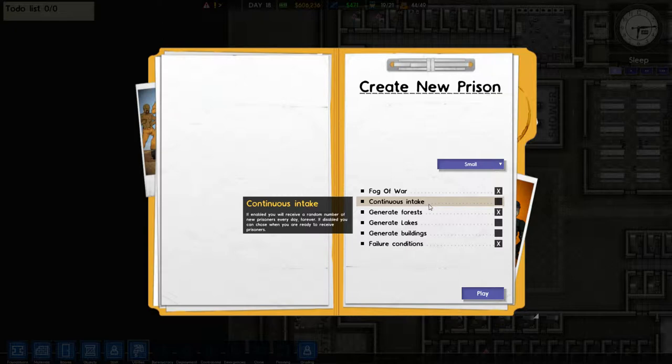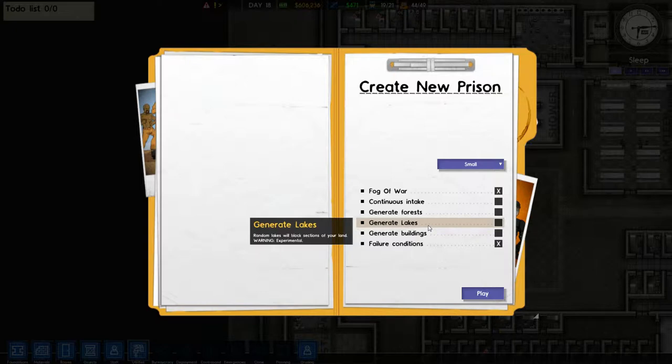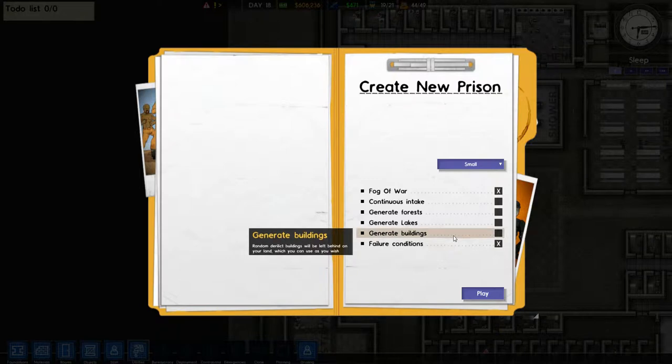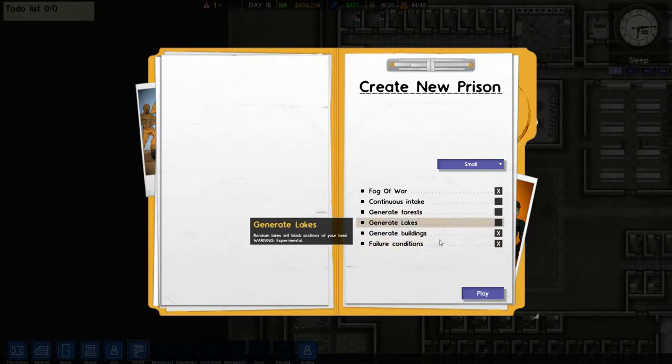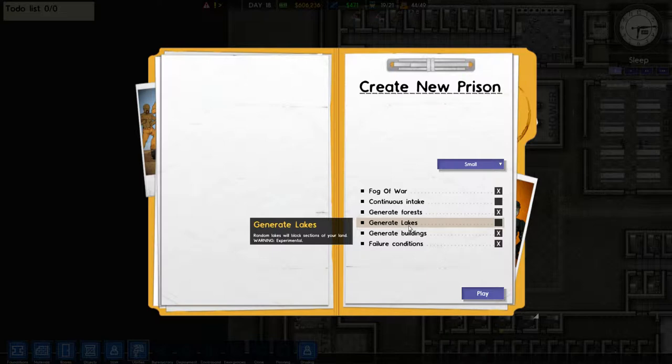I've played a good chunk of it - I kind of binged on it earlier for about three hours, so I've got a better idea of what I'm doing, but I'm still not confident I'll handle it. Generate forests: clusters of trees appear on your land - we're going to turn that on actually, because forests are handy in that you can chop down trees and get some extra cash at the beginning. Generate lakes: random lakes will block sections of your land - warning, experimental - we're definitely not turning that on. Generate buildings: random derelict buildings will be left on your land which you can use as you wish - I'm turning that on, that sounds interesting.